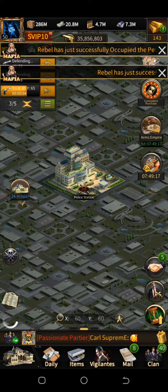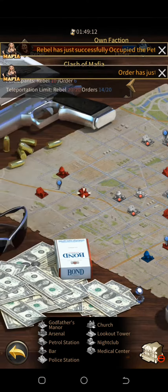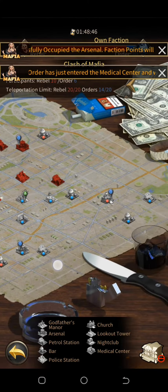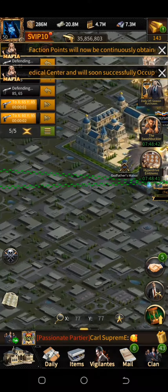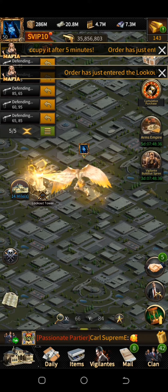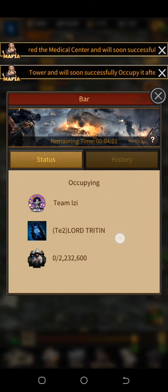So let's say your opponent enters a building — there will be a red timer. Once that timer is over, you can send your troops to occupy. Send one biker so it's faster. Once you enter the building, recall your troop from it. Once the timer is over, the building turns completely blue on the mini map and you have successfully gotten some points.